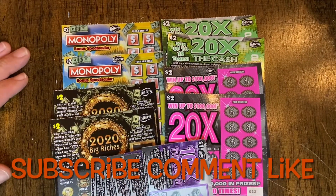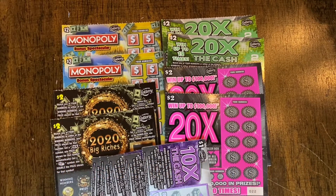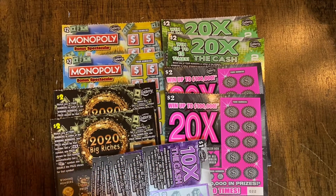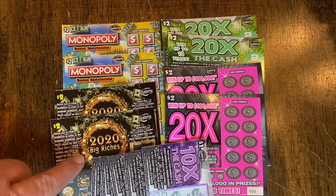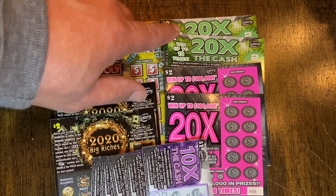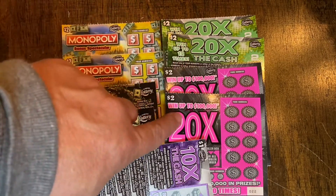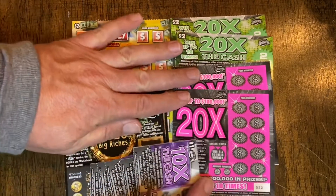Welcome to Scratching and Harmony. Today we're going to do a low voice session. I've got $21 worth of $2 and $1 tickets. We're going to do $5 of the $1 10x, $2 of the $2 20 Big Riches, $2 of the Monopoly. And this is the $2 20x new version, and then this is the $2 20x older version. So let's go ahead and see how we're going to do.